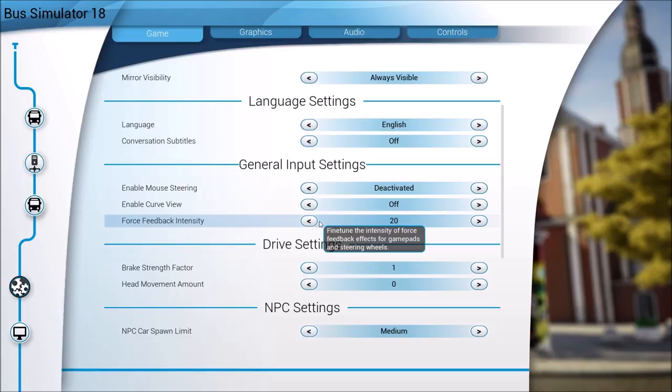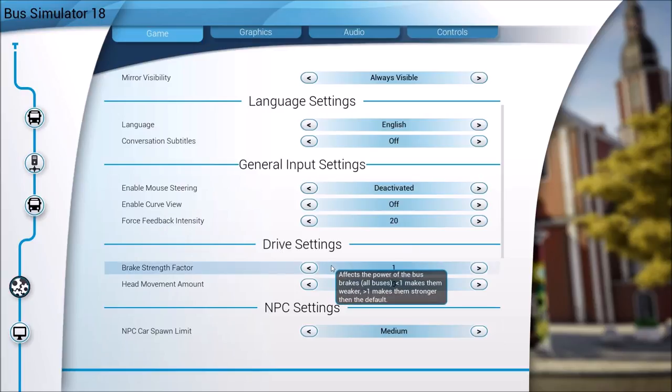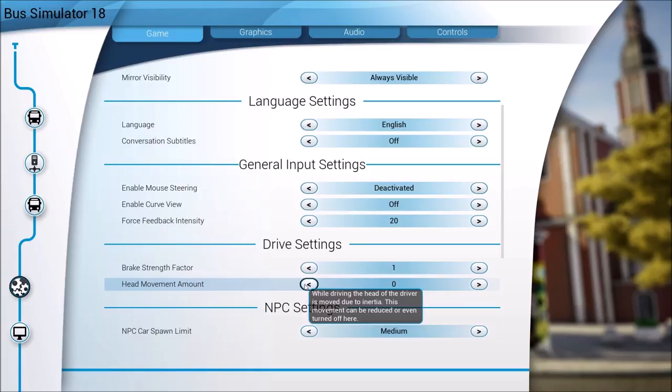Force feedback is currently at 20, which is a very light feel, but that's what I want for this game. Brake strength factor - the brakes feel very good to me based on my G920 settings, refer to that setup video for more info. Head movement I have completely turned off - it's usually very disorienting and sometimes makes me feel sick with all the vibrations, so I generally turn that off.